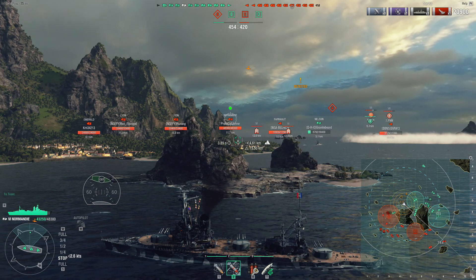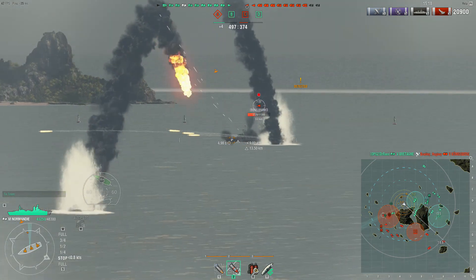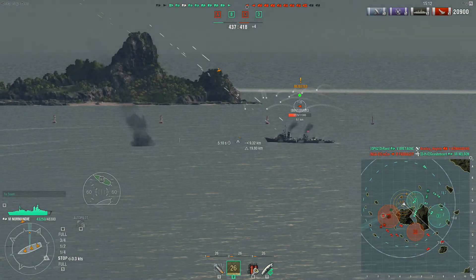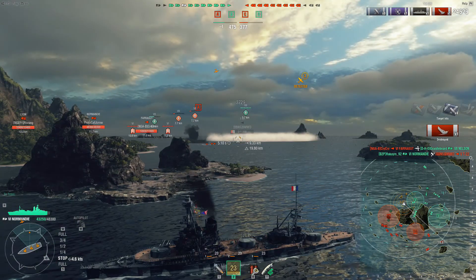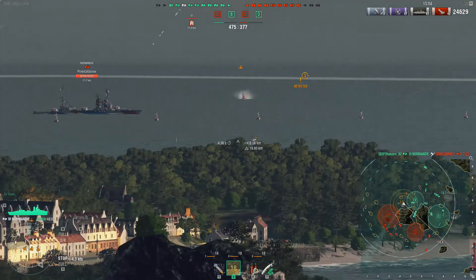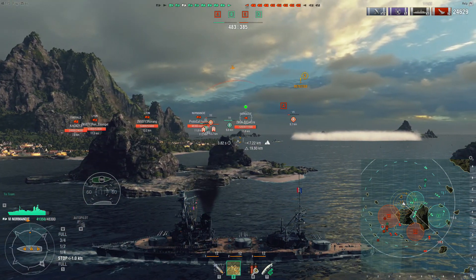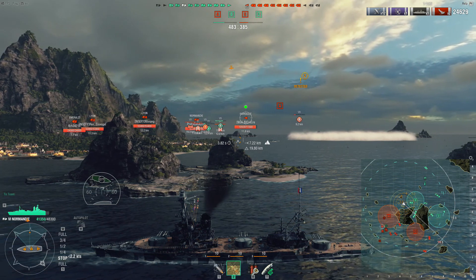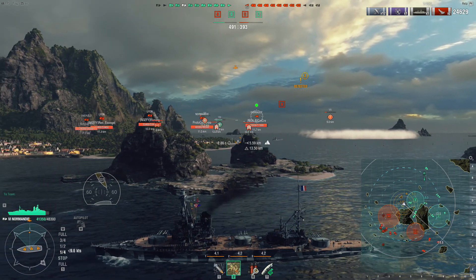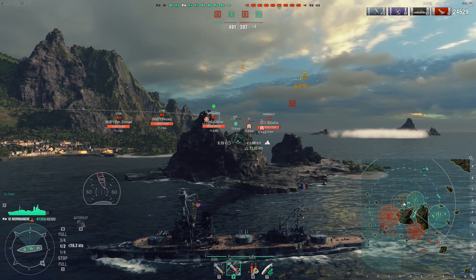The majority of the enemy battleships are on this side — both the Normandy and two Lions. Things aren't going very well, but we took out the T-22 enemy destroyer. Not really what I'd expect a battleship to be doing, but he was a threat. We're technically the only ships on this side. We do have a cruiser incoming, and on the mini-map there are two cruisers pushing down towards C in a battle with CVs.